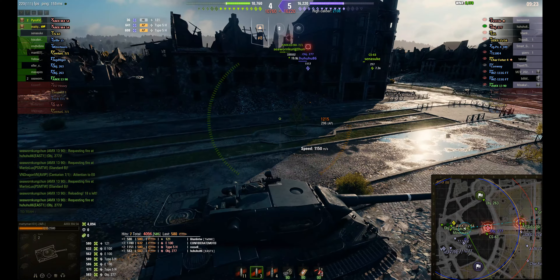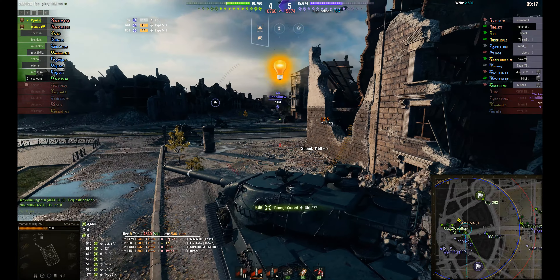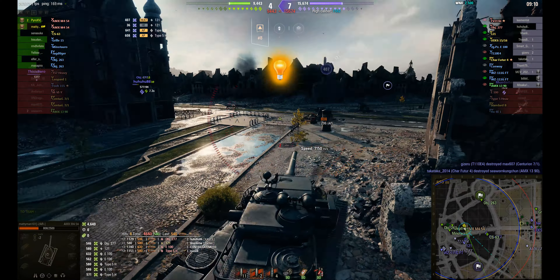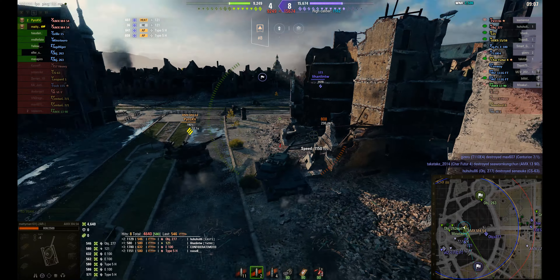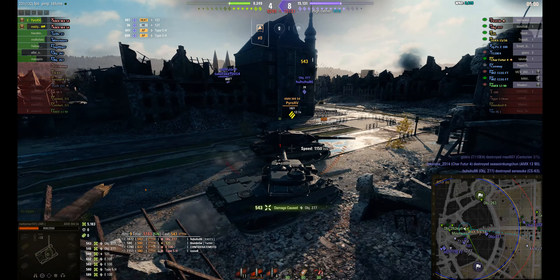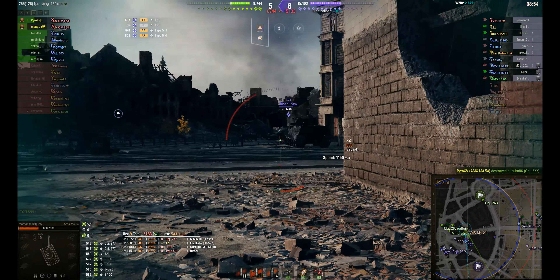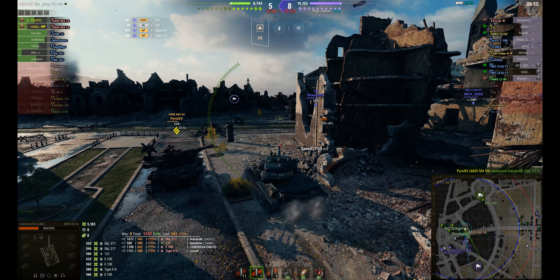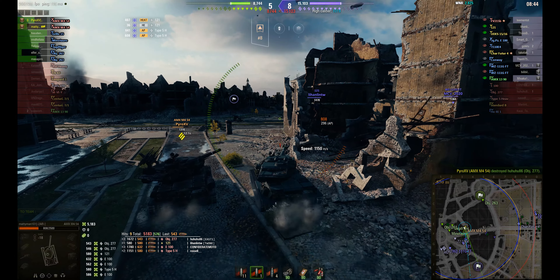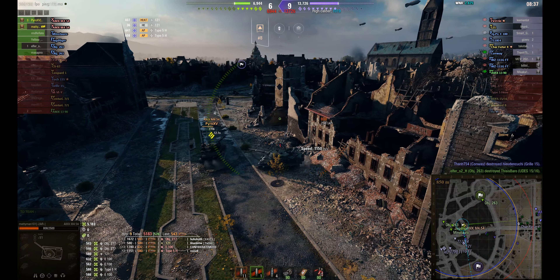Object 277 looks like he's coming back — maybe he attacked the CS-63. So can Matty do something about that? Yes he can — that's a nice shot into him. The 121 comes up and finally selects the right ammunition, lots of HEAT rounds into Matty. Pyro's going to keep the 121 at bay. Unfortunately they lost their CS-63 and all of a sudden they're three tanks behind. Pyro manages to take out the 277, but their team's in a real hole now — three tanks down, working out to nearly 7,000 hit points of damage that they're behind.